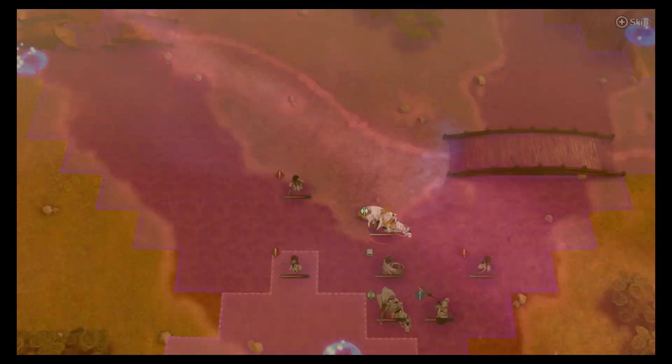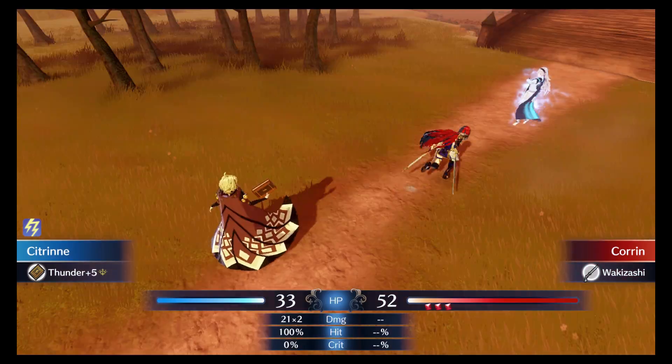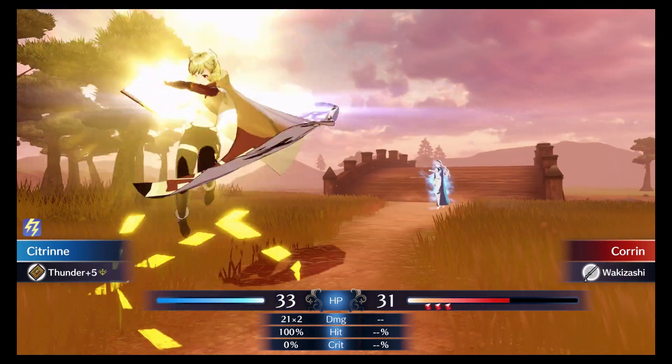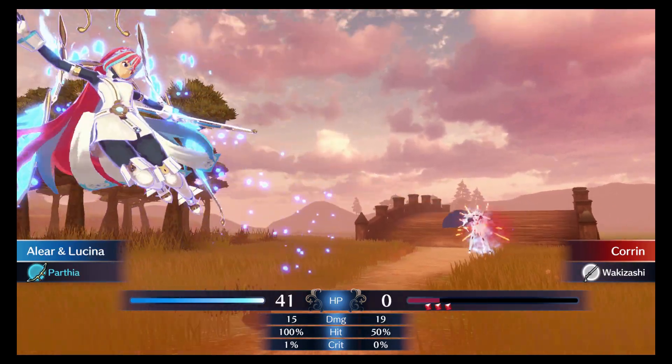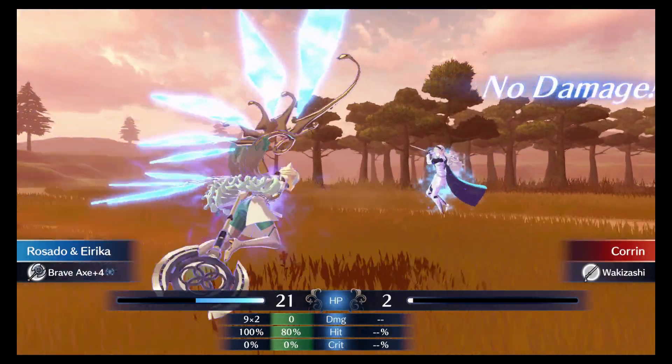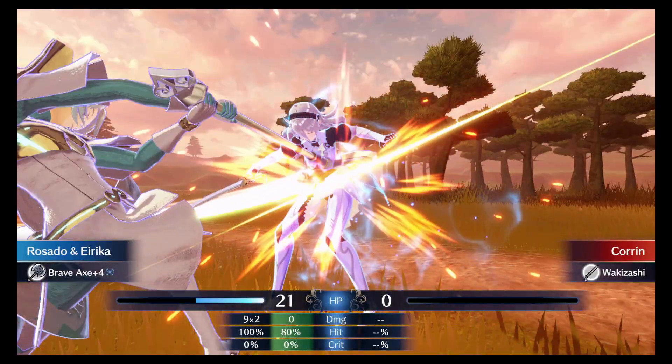Once they get close enough, I rush Corrin down. Her four HP bars pose a bit of a challenge, but Chloe and Citrine are both capable of dealing significant chip damage to set up the kill for an ally. With their firepower, plus a Goddess Dance from Saline and Byleth, I am able to take Corrin out in one turn.